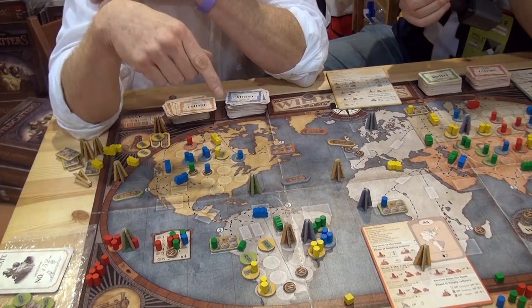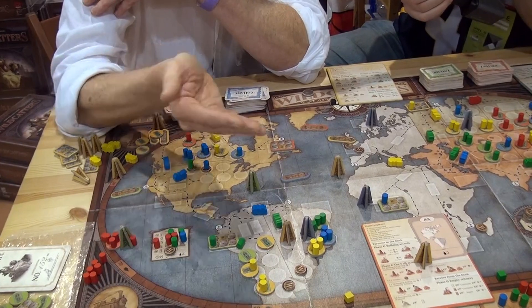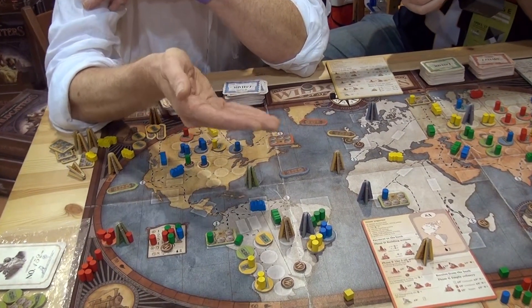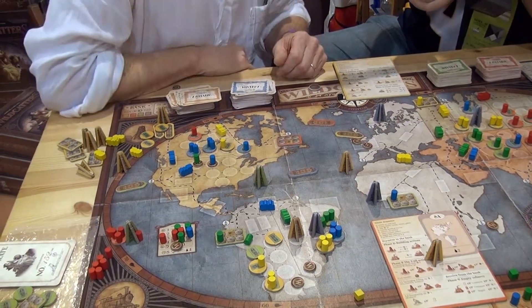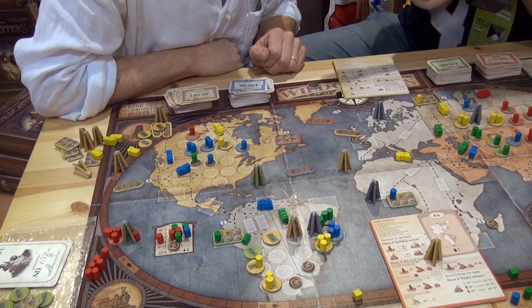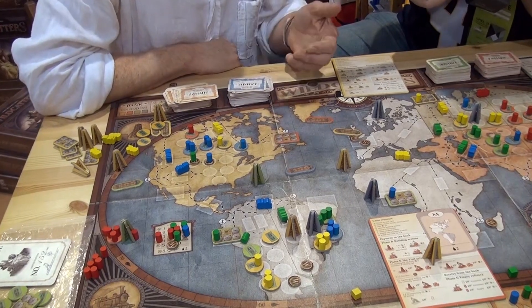So we want to sell those rights to everyone who is active in that area — there's an auction. You bid with your own shares. For example, green bids four of his own shares, the blue player bids five, and the yellow player passes. If you pass, you're out. Green also passes.